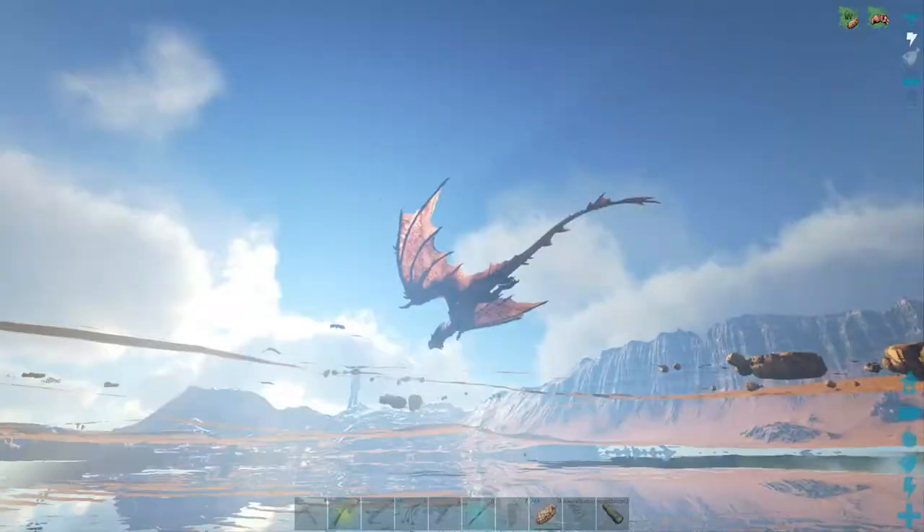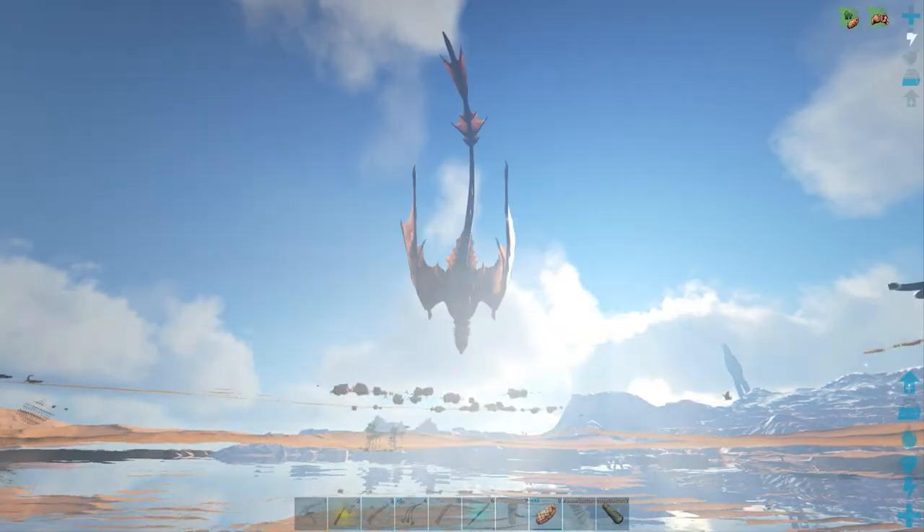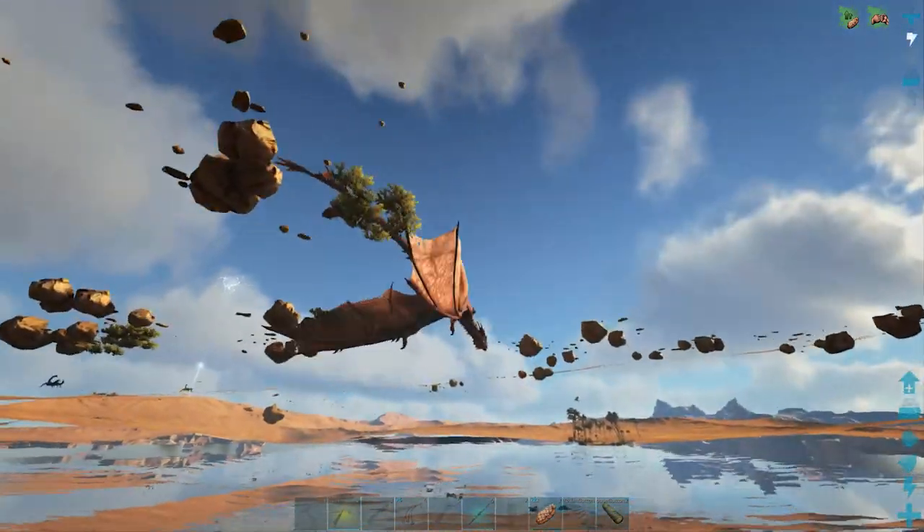How to tame a mantis in under a minute. To tame a mantis you need to feed him death worm horns. On Ragnarok they bury themselves underground in the desert. The best way to find them is to use k-mode whilst flying around.